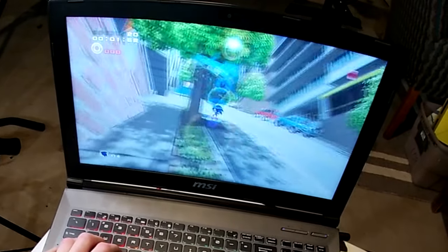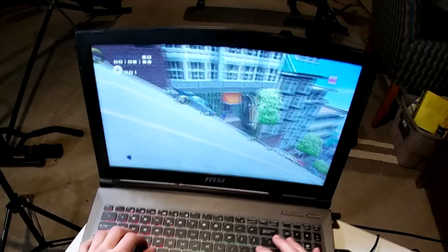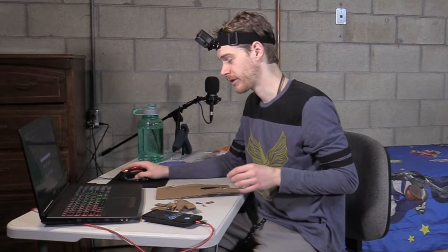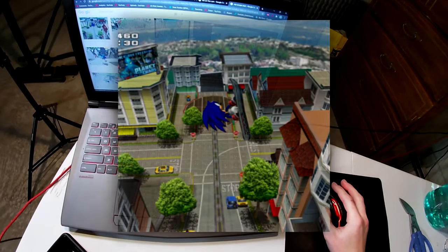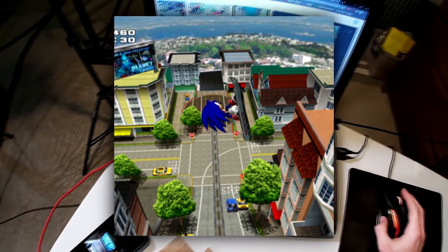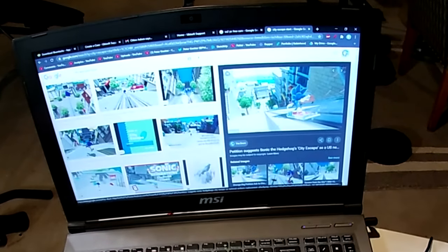We get into City Escape here. We're stuck on this board. I can't just look at things to make things — we could look up images of City Escape. I can generally see all the assets for most of these images; this one's not too bad. I could just freehand it. We'll look at pictures to get an idea about the assets we'll be working with.